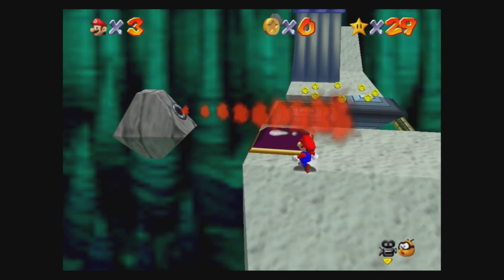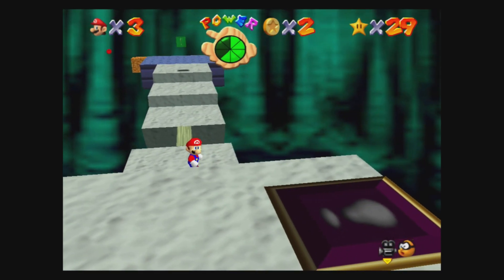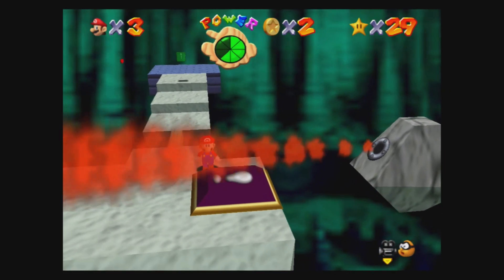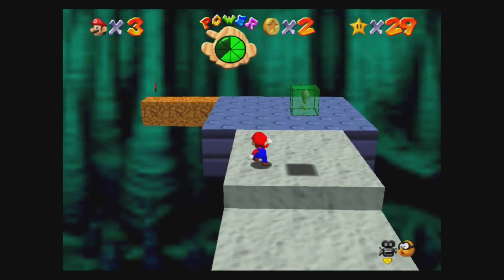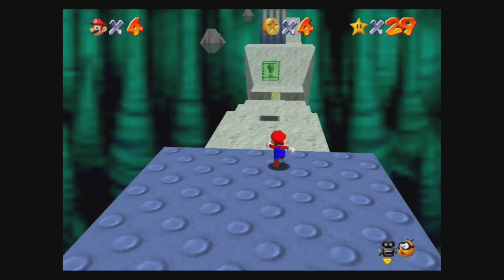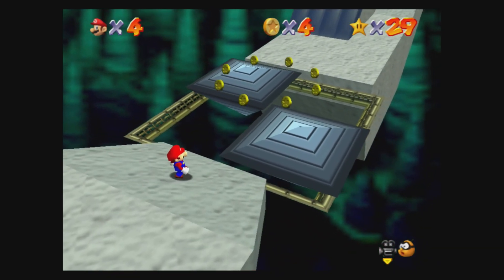So wait for the fire, we're going to collect the eight red coins to get a star. Alright, that's the first one. And then we actually want to hit this switch - wait, let me wait for it to reset. There's a red coin there but you need this switch to be activating to get it. Go, wait for the fire. Now hit the switch - quickly run back, you'll see this block here. Go get the second red coin.